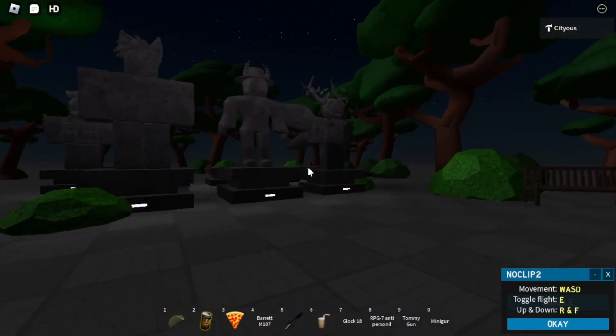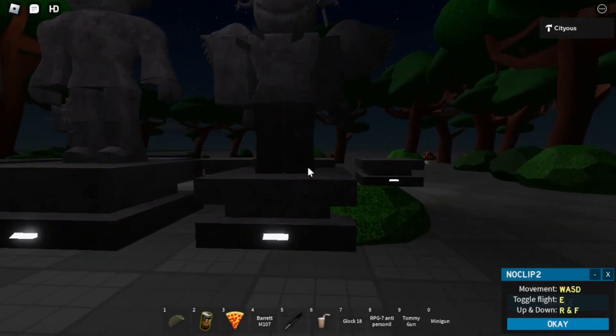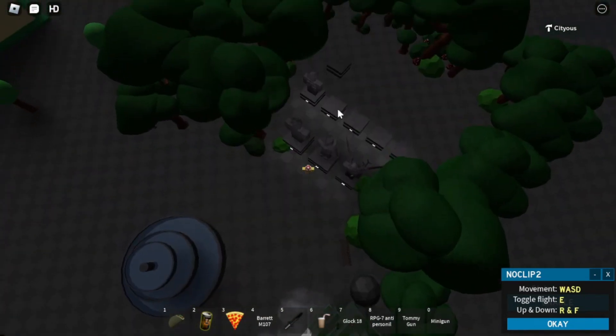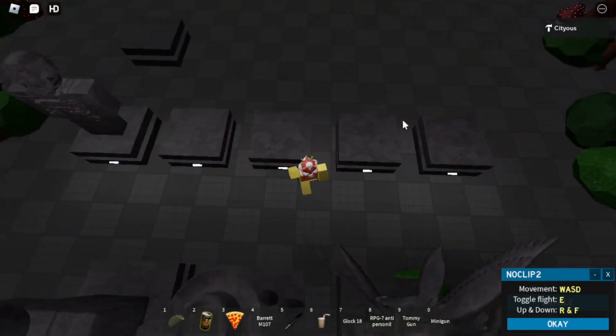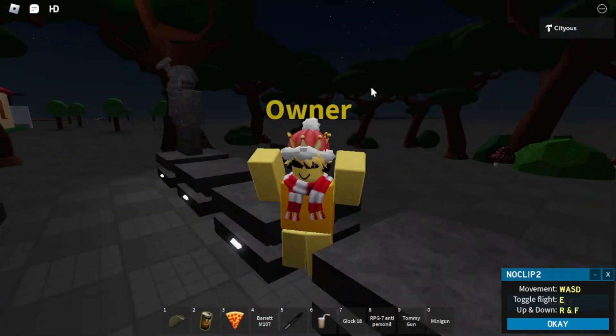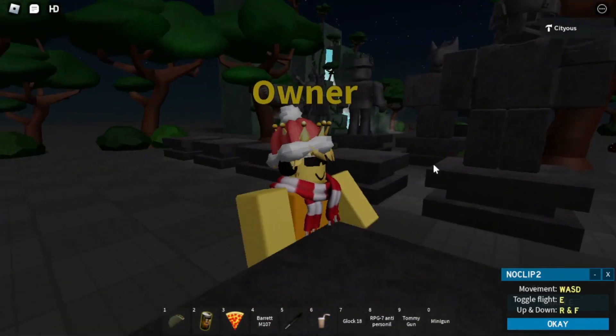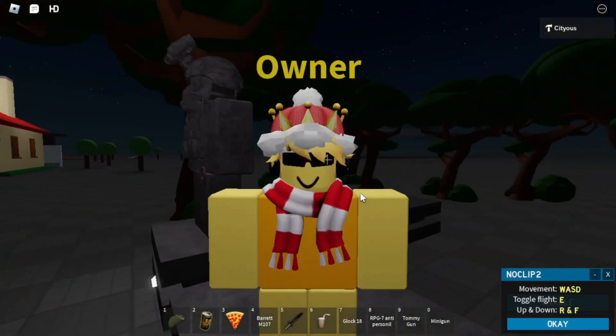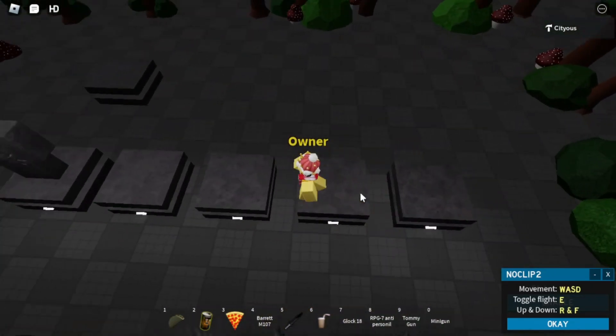We also added lights here to make it nice and ominous. We also added some more slots — one, two, three, four, five — so we're gonna have five more mod slots. One is already taken and it's not Griffin, it's somebody else, but you'll know that later.